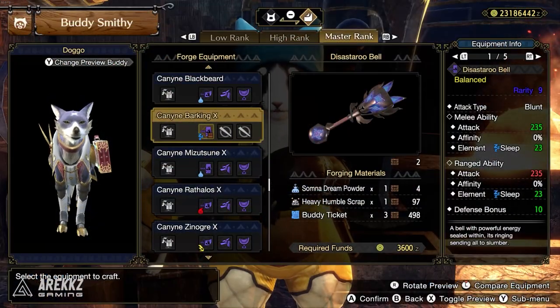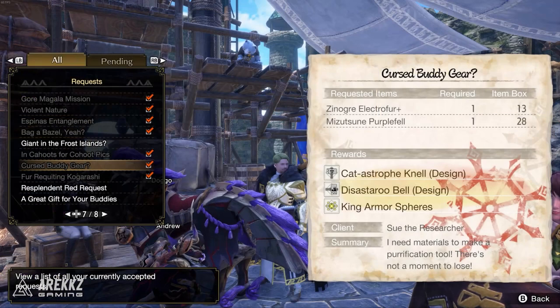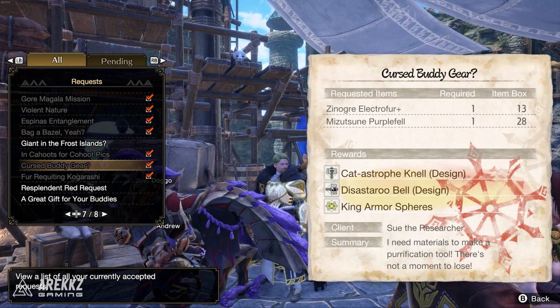For the sleep status your go-to option will be the Disastry Bell. This one sports the highest sleep status as well as pretty decent attack. You can get this by completing the Cursed Buddy Gear side quest from Sue the Researcher, which will unlock the mass strength version of this weapon for your buddies.